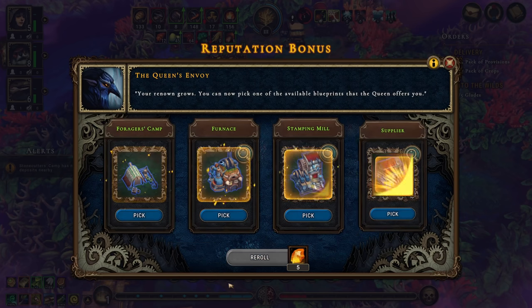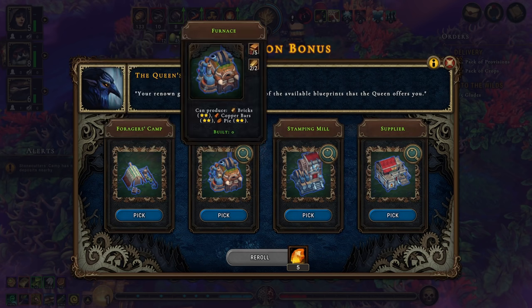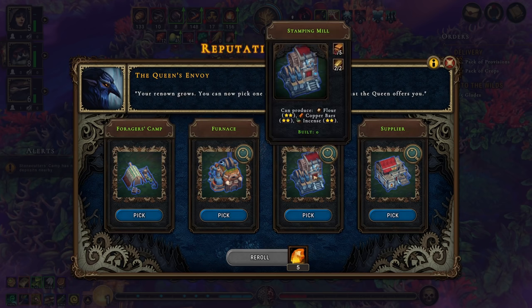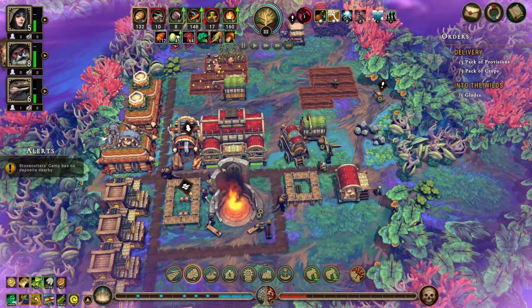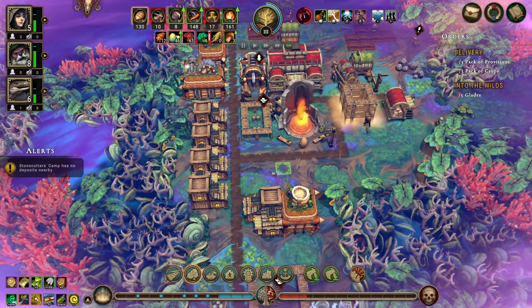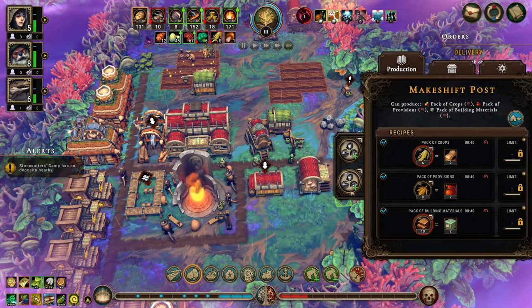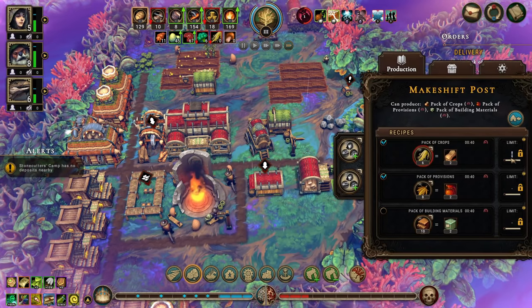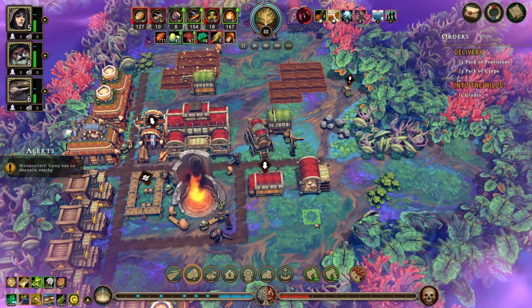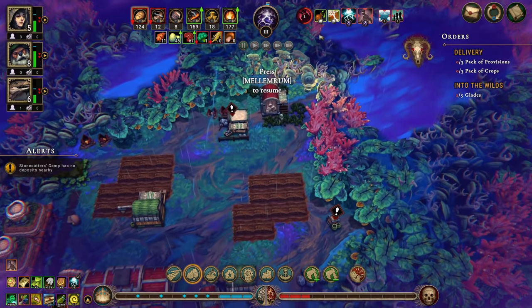I'm gonna re-roll. The forager's camp isn't bad. The furnace — we don't really need it. Stamping mill. Incense. No, I'm gonna pick the forager's camp. It's three and three, so we don't want to make that, we want to make — let's say four and four.